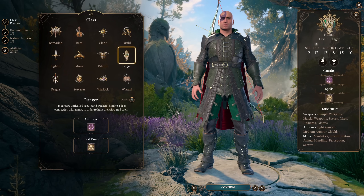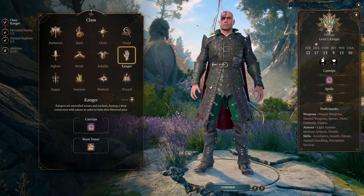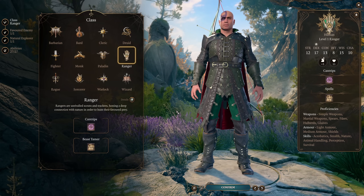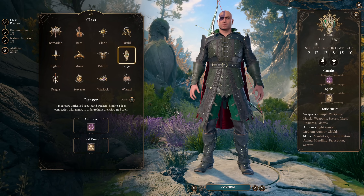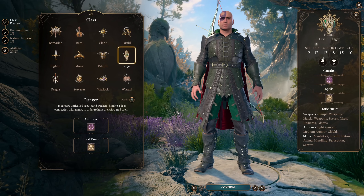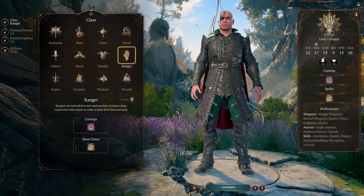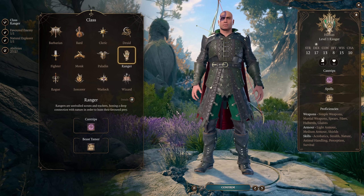So what do rangers bring to a party? The key word, much like it was for my fighter guide, is consistency. Rangers are extremely reliable — they're the consummate survivalists, being nearly impossible to kill in most situations. In some ways they're even tankier than barbarians, and in practice they're significantly more survivable because your ranger will be operating at range and be hard to attack, with very high armor class since rangers are based on dexterity.